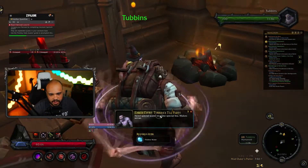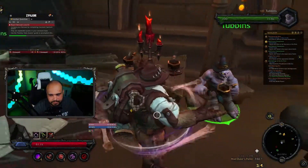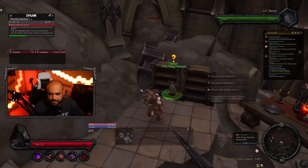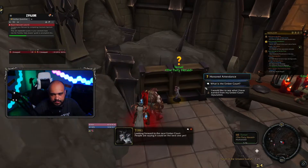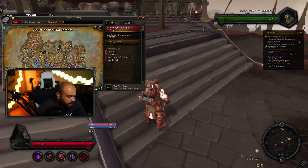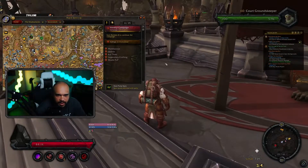Once all of this is done, head back to Temel's and hand in your purified water. Then head back to Temel, the small winged friend from earlier, and hand in the invitations quest. Congratulations — you've completed the Ember Court introductory quest chain!